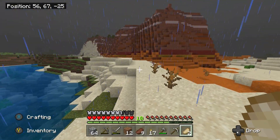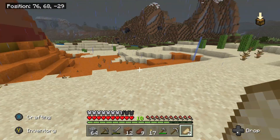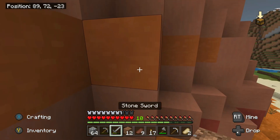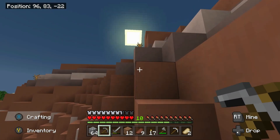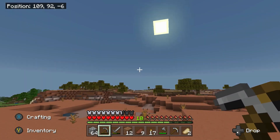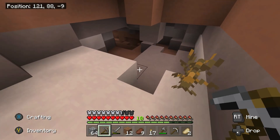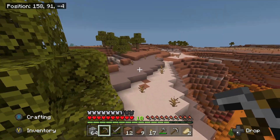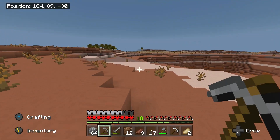Got another drowned zombie — those guys are annoying. I want to get some tridents too, especially for making underwater projects. I just remembered that it doesn't rain in mesa biomes — that's another reason why they're nice. Actually, mesa biomes might be my favorite biome now, I'm changing my mind from the oak forest. Yeah, mesas are my favorite.